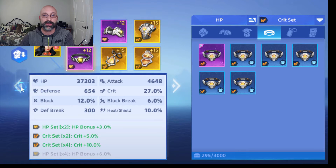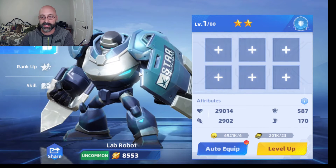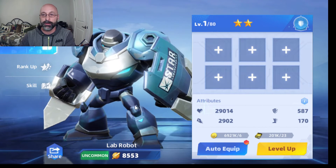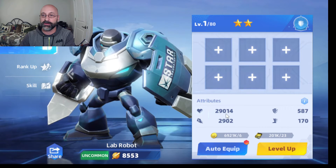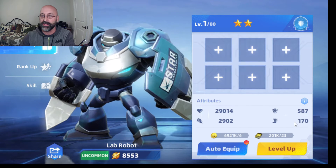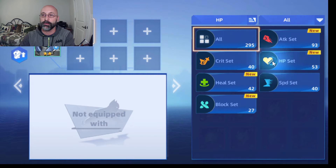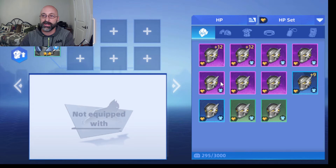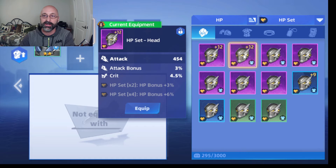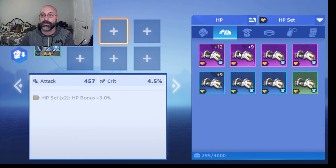Let's take a look at a character where I don't have anything equipped. He's just a basic guy — not leveled up, with 29,000 health and 2,900 attack. The attack is usually around 10% of the health. He has a little bit of block and speed. We're going to add some health sets for him, though note the little shirt symbols show that somebody else already has a piece equipped — that one is on Green Lantern.